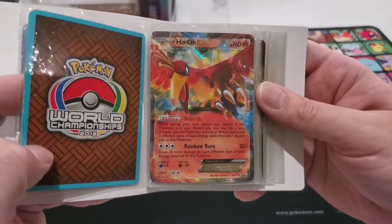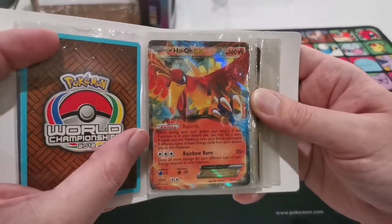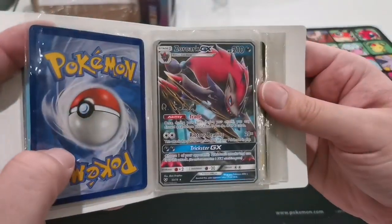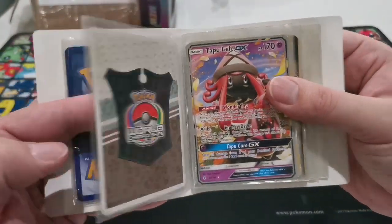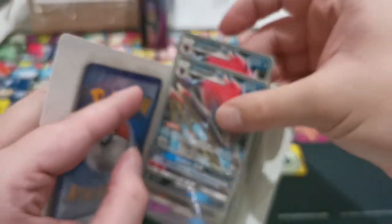We get ourselves a Rebirth Ho-Oh. That's a really good card. It says it goes to the discard pile, flip a coin, hit heads, and you get to bring it back with some Energy cards. Very nice. And a Zoroark card — another one from the World Champions decks. That one has two of them. Very good card.